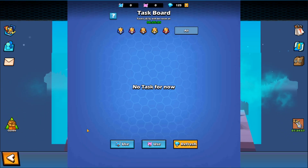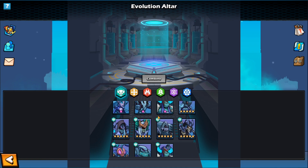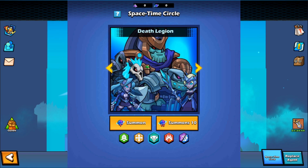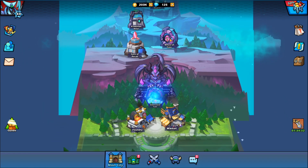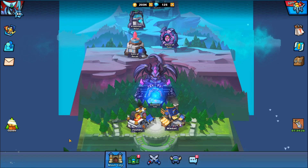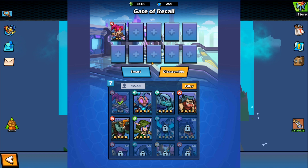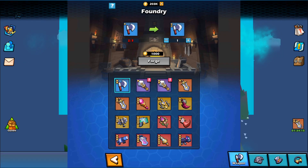There's a task board — basically daily tasks where you can send out your units to acquire different materials. There's the evolution altar where you can eventually power up and get really powerful versions of certain units. You've got the space time circle, which is a summoning system where you can summon on specific faction banners if you're looking for a very specific type of character. You've also got your basic summons, your will of fate which gives you coins to spin for certain materials, and your gate of recall where you can disassemble heroes you don't need to get materials to power up others.